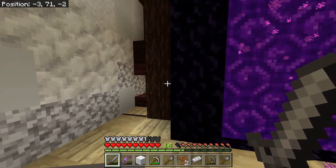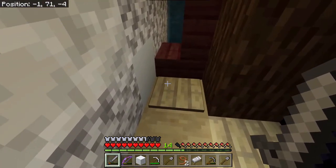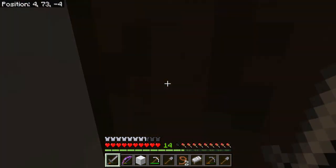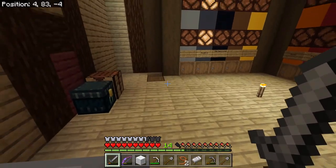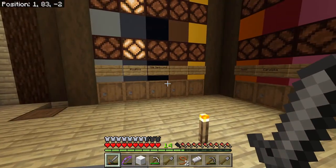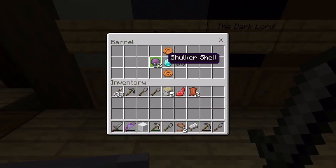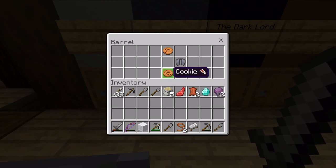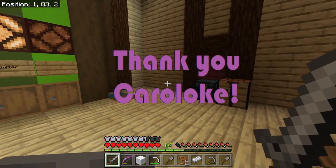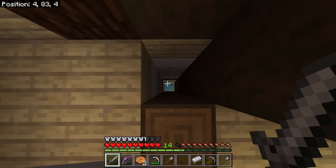So here I am at the nether portal, but before I go through it I've just spotted there's a way up here. I wonder where this goes. Ah of course it's the post office. And I've got mail — yay, a diamond! And some shulkers and some cookies. And elytra. Wow. Okay let's get back down and go into the nether.